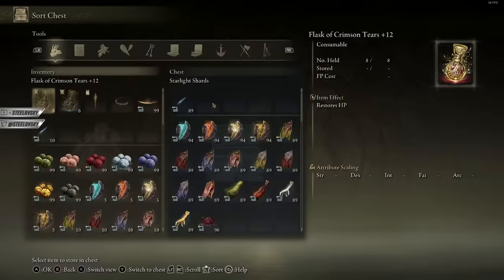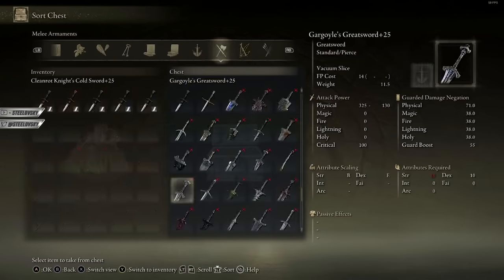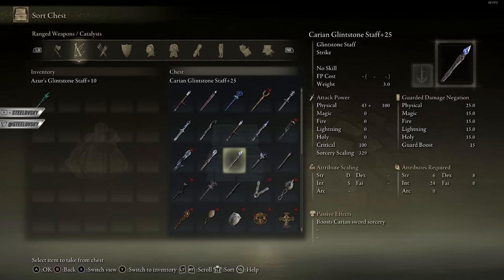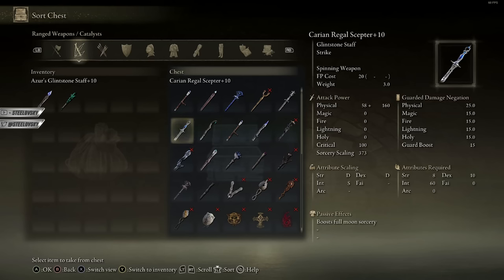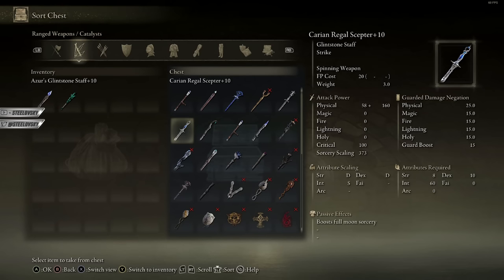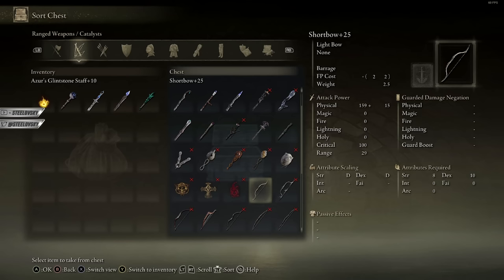I'll create five copies of the Cleanrot Knight Sword. For catalysts I don't need multiple copies, so I'm going to the sorted items to get them manually. We definitely want Azur's Glintstone Staff, Carian Glintstone Staff to deal more damage with Carian Slicer, and Lusat's Glintstone Staff because it's going to be our main catalyst. Besides Lusat's, I actually want Regal Scepter — it has a Spinning Weapon as its unique skill — and I am utilizing it on hard swap. Then Lusat's, and on top of that Flame of the Fell God seal. That's our full catalyst lineup.